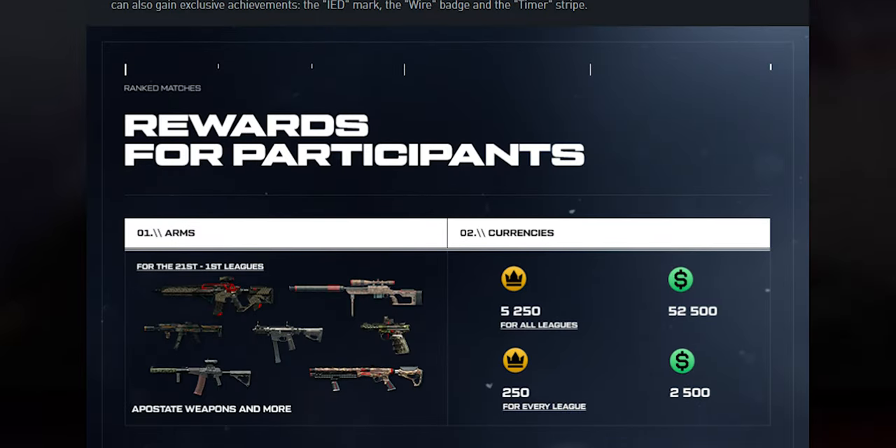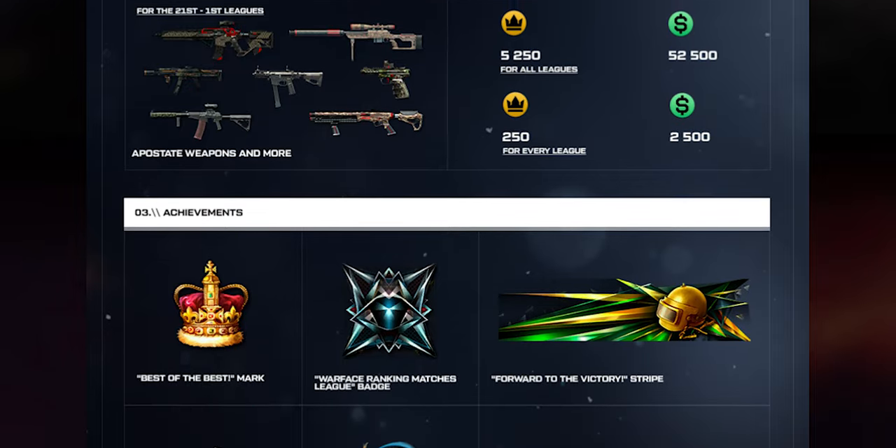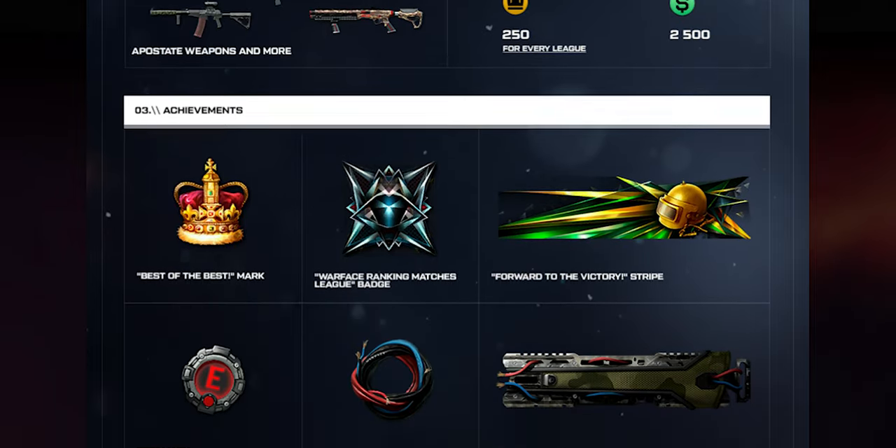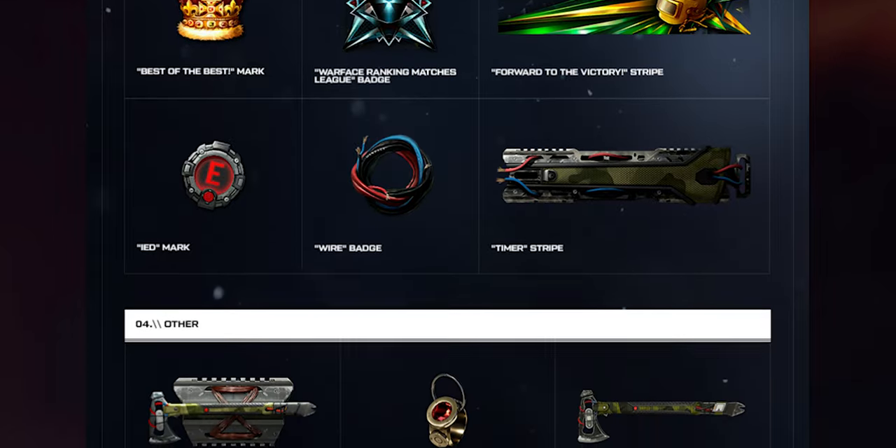And lastly, a new Ranked Matches season, dedicated to the Rock Solid update, has already kicked off on consoles. Take part in breathtaking combats and get playful rewards including powerful class-specific weapons, the Saboteur skin for the Gerber Tomahawk, random boxes, unique achievements, and a cool weapon charm. Hurry up to earn them all!